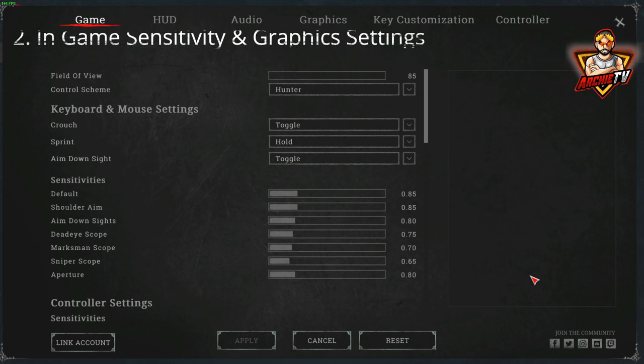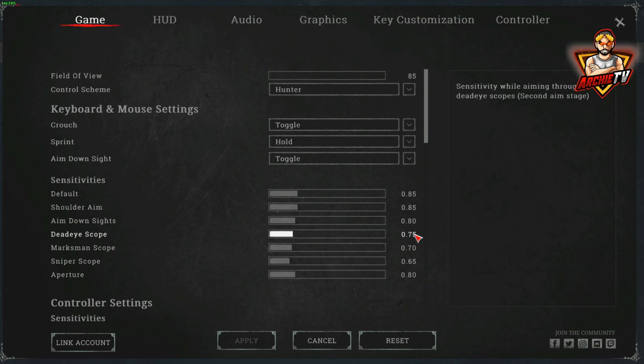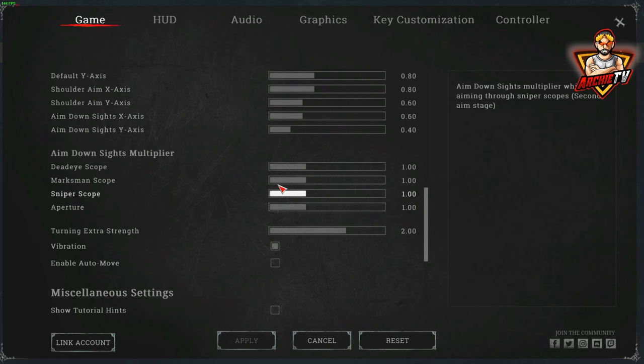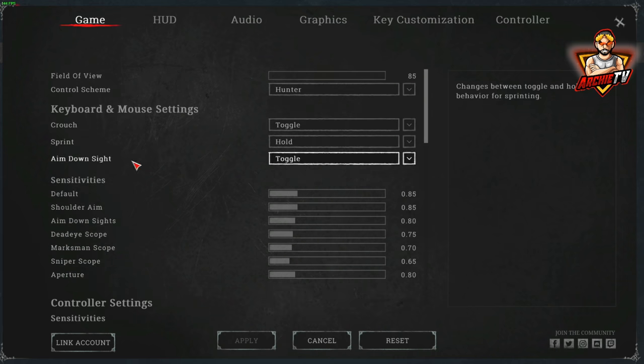Now for my sensitivity. Default is 85. Shoulder aim is 85. Aim down sight is 80. Deadeye scope is 75. Marksman is 70. Sniper is 65. I didn't touch aperture because I'm never going to use the aperture scope. I don't really touch the rest — I just leave it the same. As you can see, for the sniper scope my sensitivity is actually a little lower.